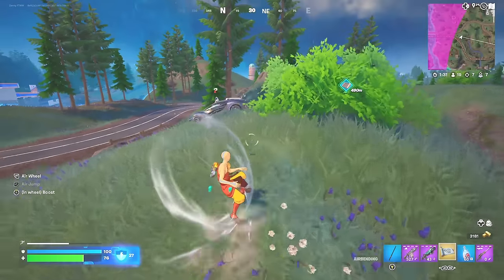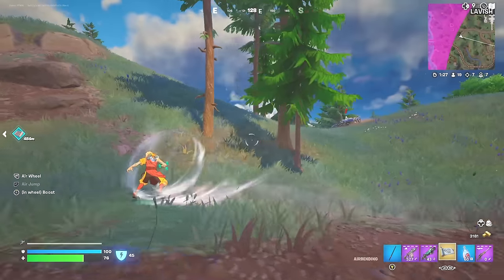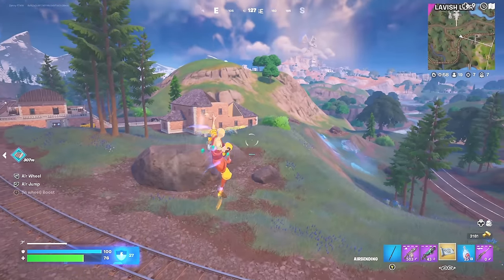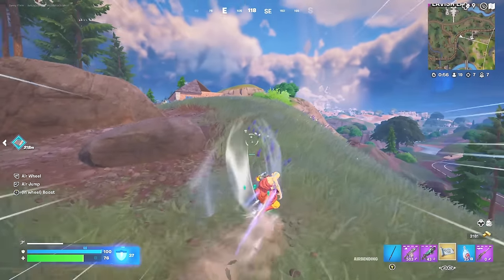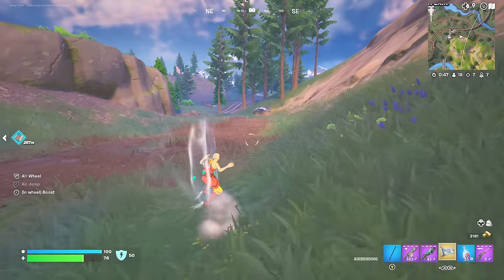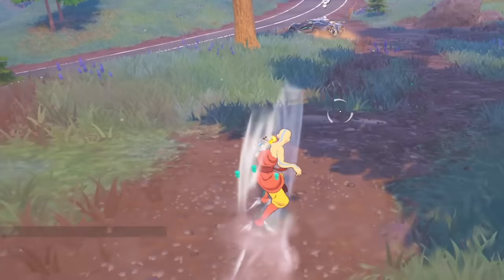Oh, is this that guy again? He's drove back to us. He's got his NPC in the car shooting at us. Let's chase him down. You want to come back for a fight? Seven eliminations so far. One epic start to the challenge. Let's go — we've got the airbending mythic. We're flying through the air. This is insane. You can't out-drive this mythic. You can't get away. This is too fast.